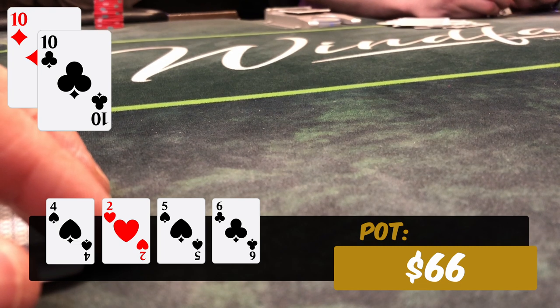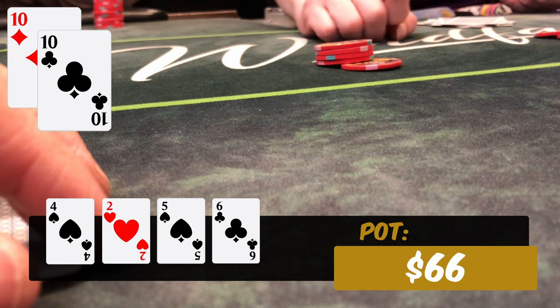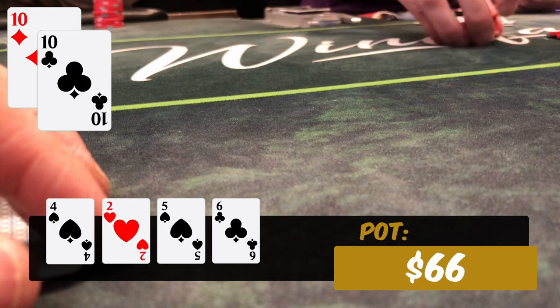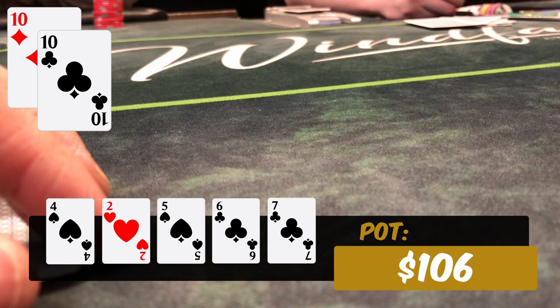I make the bet of $15 and he calls. We go to the turn and the turn is the six of clubs. It changes up the board a little bit, but the only things that have really improved are five-six, potentially a set of sixes, or if he had ace-three he'd have the straight — but he would have had it already on the flop. I bet small again, $25, and he calls. The river comes down the seven of clubs and this is not a good card for us.